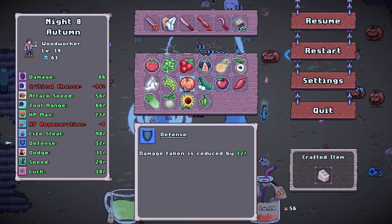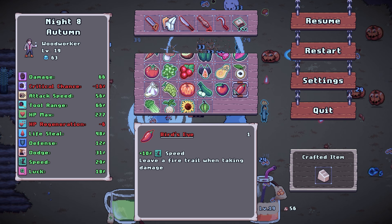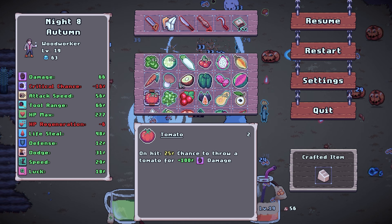We have some really good drops. We have the pumpkin right here — on kill, plus 25% chance for the target to explode. And we have the bird's eye for the speed; it leaves a fire trail when taking damage. We have a few other things that are just popping off.